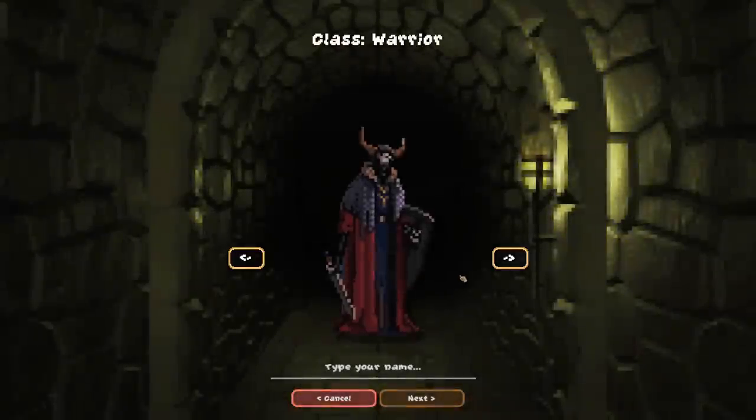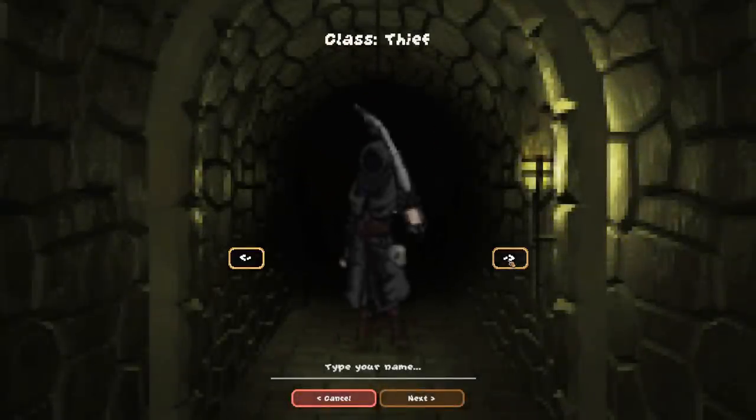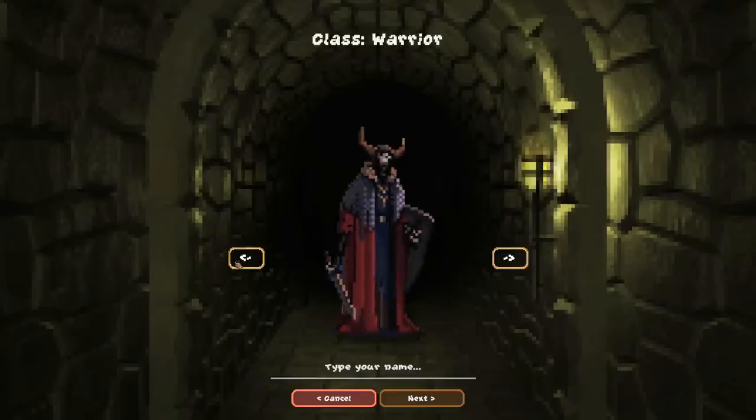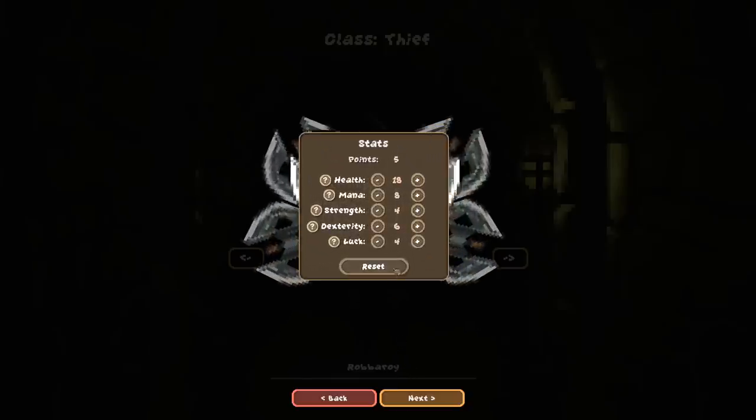Let's start a new game so we can pick our class. We've got a warrior, an archer, a wizard, and a thief. I'm going to go with the thief — the thief looks too cool. Alright, we're going to be the thief. We'll name him... we're going to name him Robaroy. There we go.